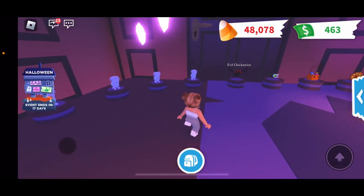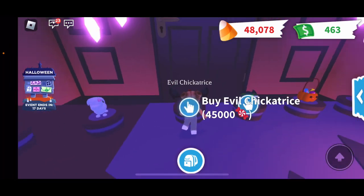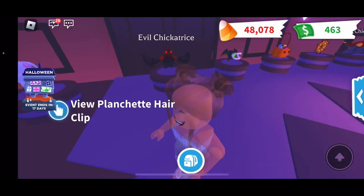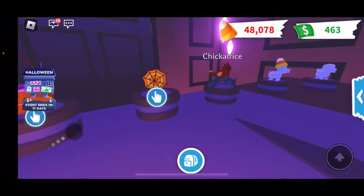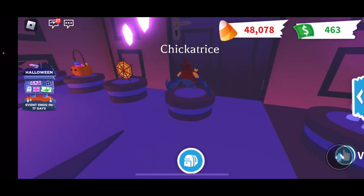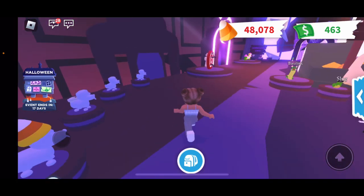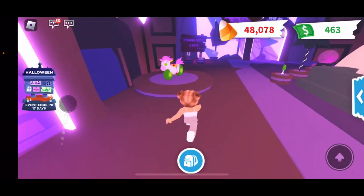For the new items, we have an Evil Chica Trice for 45,000 candies — it looks very nice, it's the evil version. Then we have the normal Chica Trice for 15,000 candies, which is probably a lower rarity than the other one.